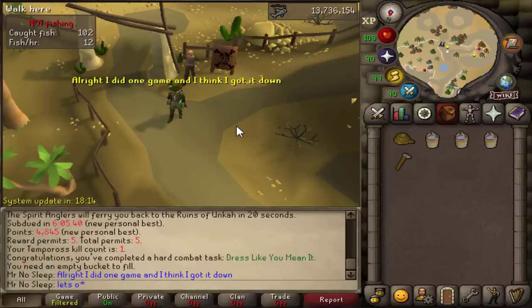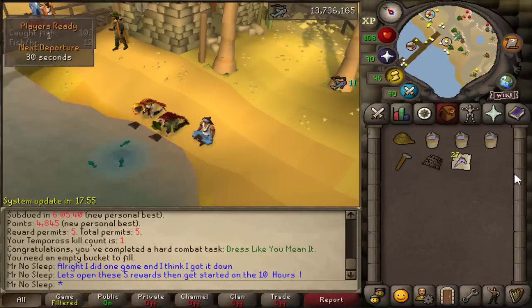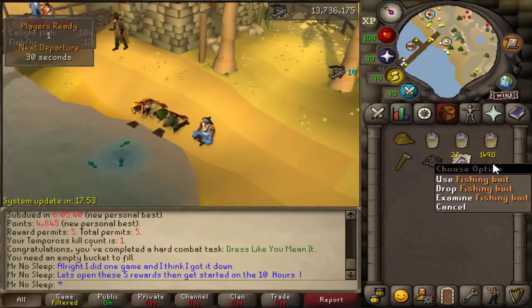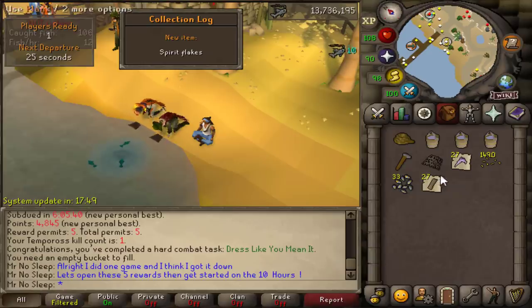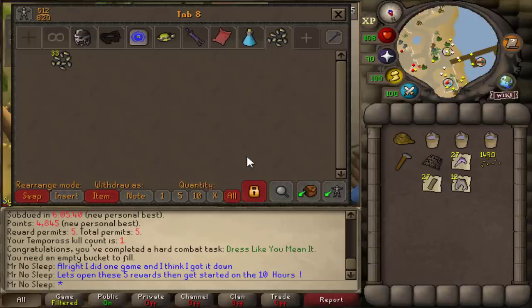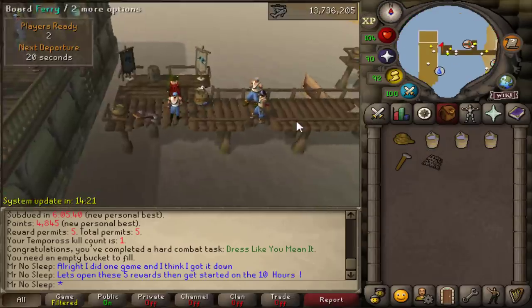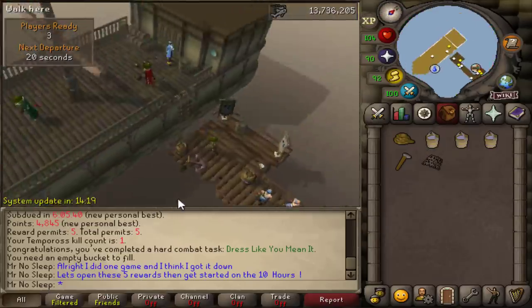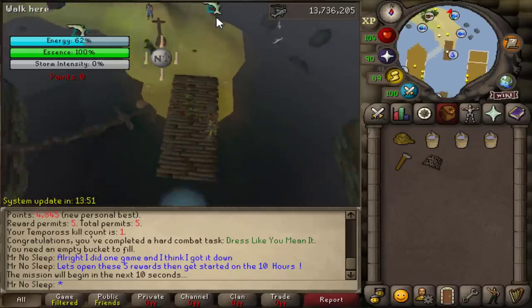I also want to make as much money as possible. For my very first game that I tried, I did get five reward permits. I had never done this before, so I figured I would do one practice run, and that was when I unlocked spirit flakes as a drop. Those are going to be talked about later on. Never really doing this before, only seeing one video on it, I virtually had no idea what I was doing, but after watching a quick guide and doing one practice game, I kind of had the idea.